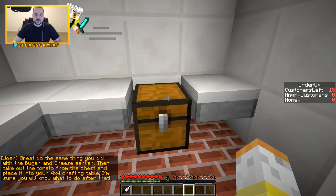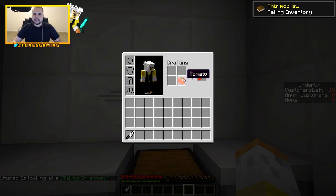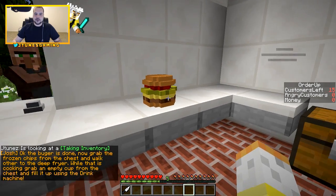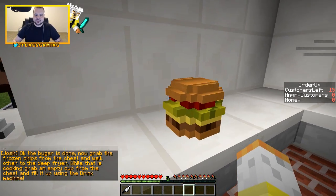Now take the tomato from the chest and place it in your four-by-four crafting table. We place this here — oh, we get sliced tomato! Very nice. Oh, it goes on the burger — look, we've completed our first burger in Minecraft! That thing looks delicious.